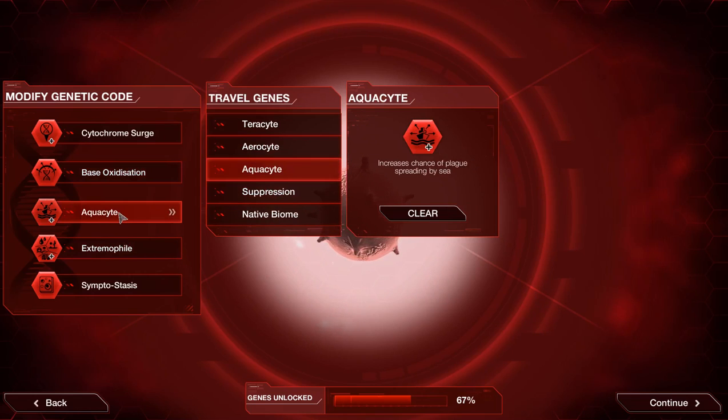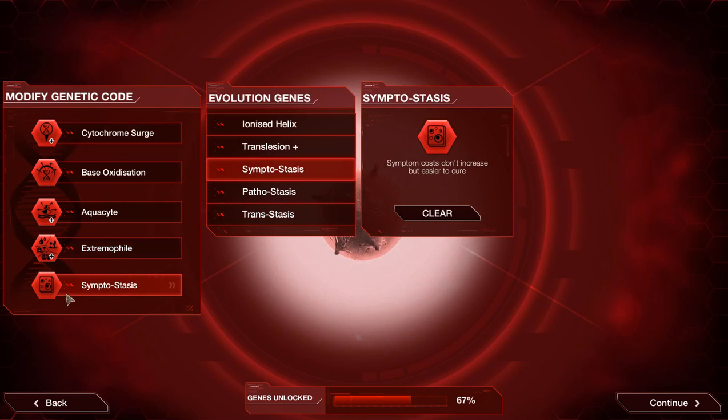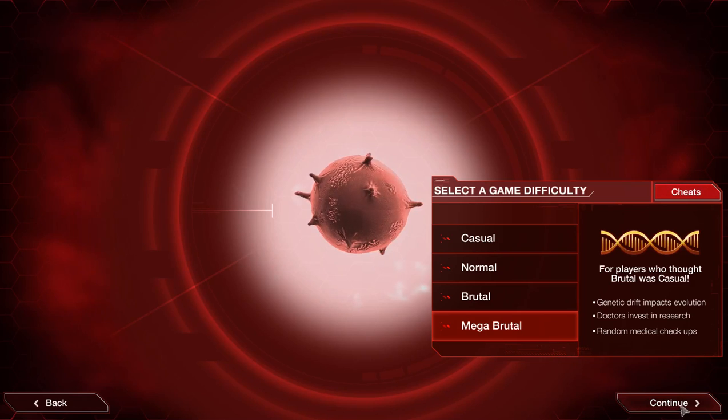Normally you go with Creationist so you get fewer mutations, but we're actually going to take advantage of the mutations. We'll go with Aquasite for increased chance of spreading by sea, because getting into places like Greenland is going to be your problem. We'll go with Extremophile for a bonus in all environments, and instead of Ionized Helix or Translesion, I'm going with Symptom Status so I end up with more points by the end of the game.